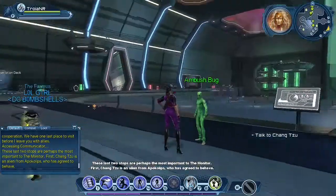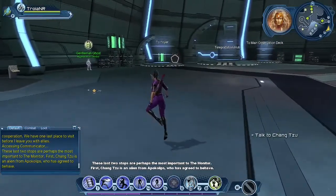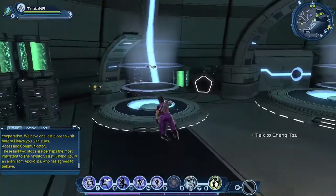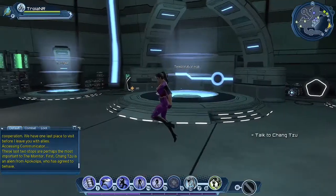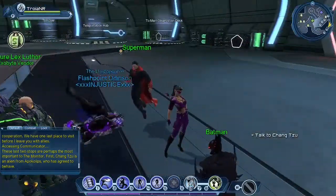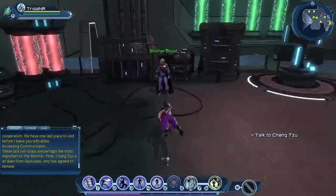Harbinger says: 'These last two stops are perhaps the most important to the Monitor. First, Changzhu is an alien from Apokolips who has agreed to behave.' If you don't feel like flying around the whole House of Legends, there are teleporters to the foyer, the teleportation hub, and the main observation deck. We also have Superman, future Lex Luthor, and Batman. And Lady Shiva as an arsenal vendor, and Brother Blood is here too.